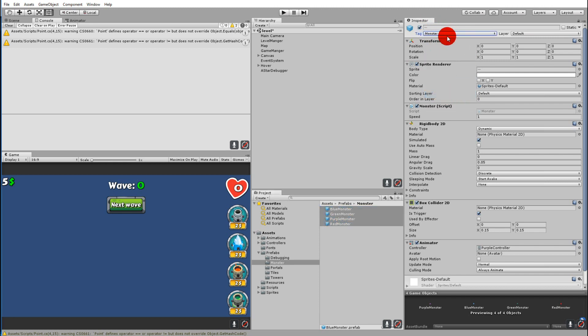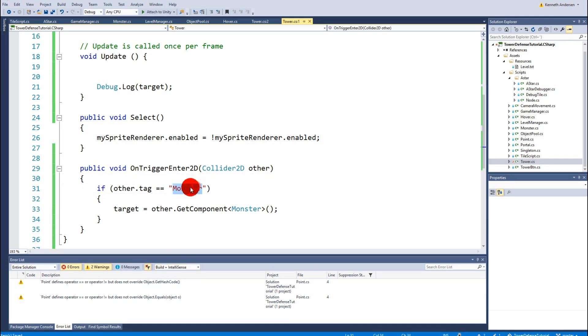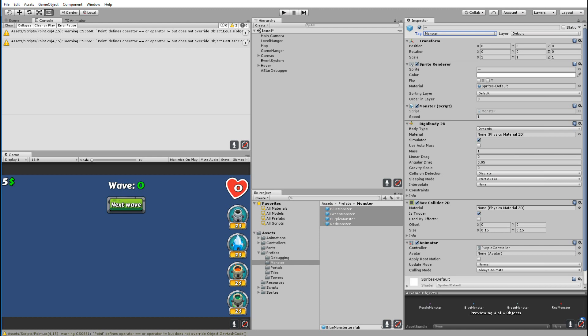It's very important that you spell this exactly the same way as you did in the script. If you write 'Monster' with a capital M here, make sure that you also wrote 'Monster' with a capital M in the script. If you don't, they are two different things and you will not get the monster on target.